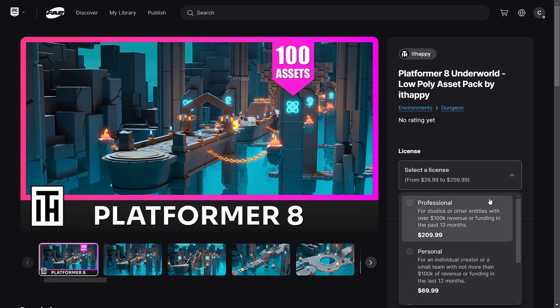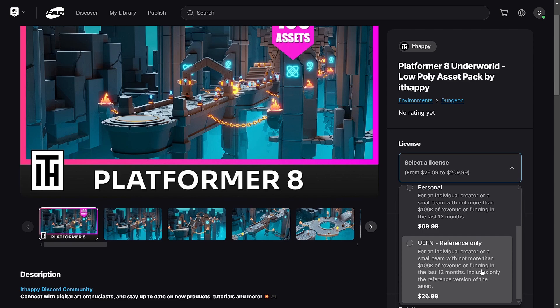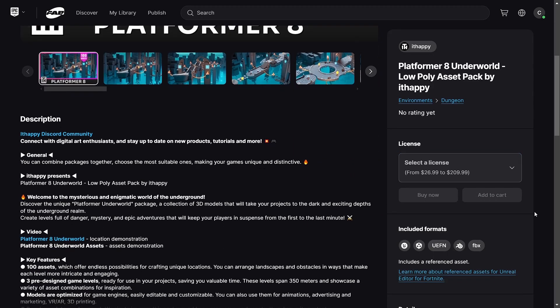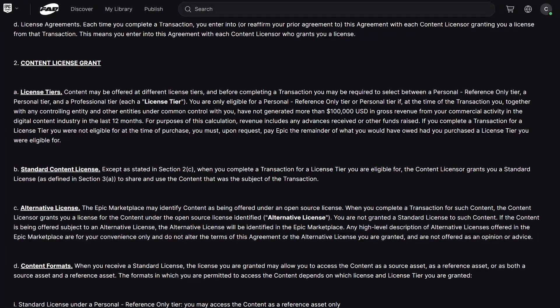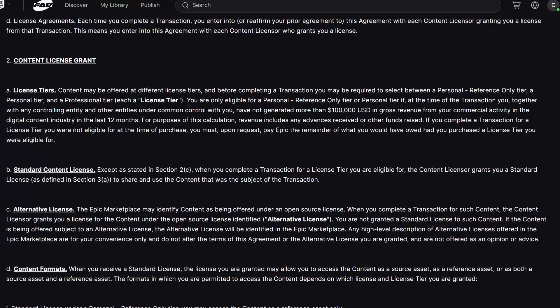Let's now talk a bit about the license. Asset creators will be able to just select a blanket license like before that applies to both businesses and individuals. However, they can also choose to split the license between reference-only, personal, and professional, and have different pricing for these tiers. Professional is for studios or entities with $100,000 of revenue or funding over the last 12 months, and I'm not quite sure how I feel about this.